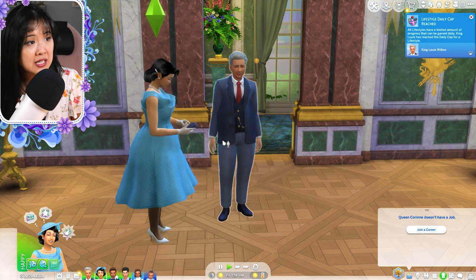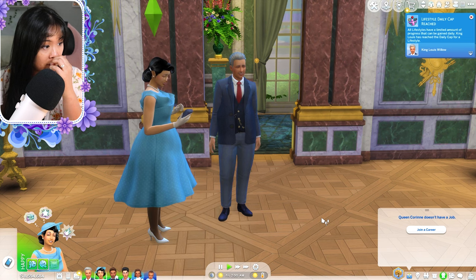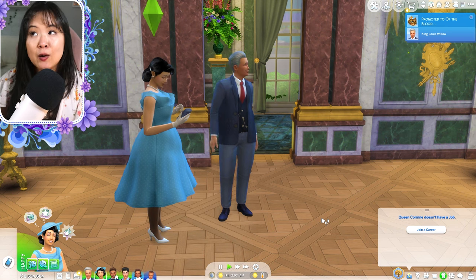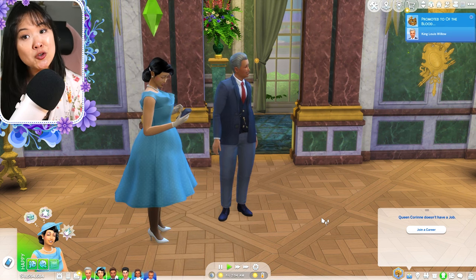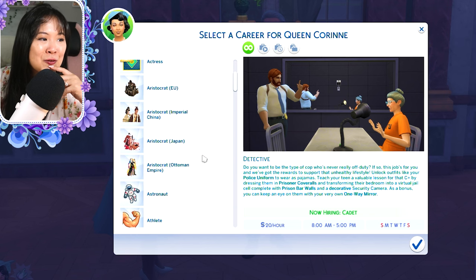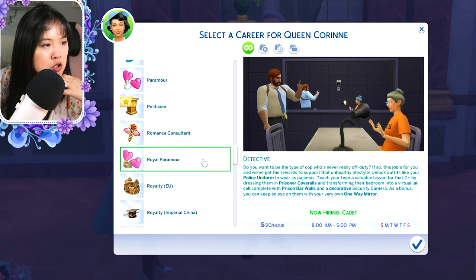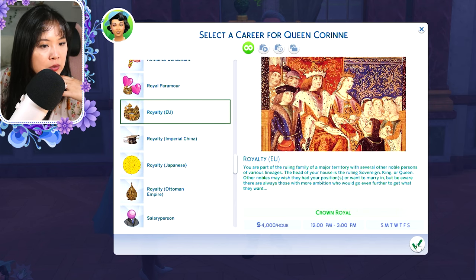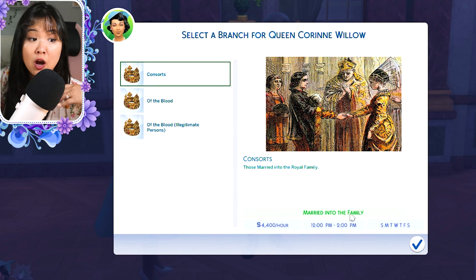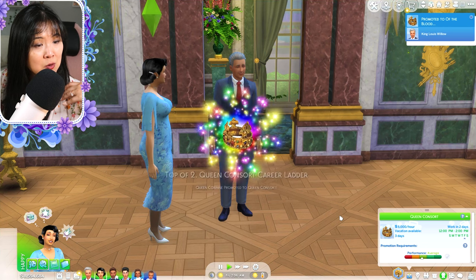Essentially I'd do the same with the rest of the family — they'd all be part of the royal career, either married in or born into the family. For Corinne, she'd be Royalty EU as a consort. Using UI Cheats, I right-click, choose branch selection — she's a consort — and wow, they make a lot of money. Then promote, and she is the queen consort. There we go.